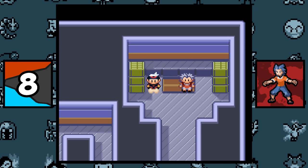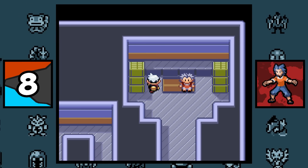In Ruby and Sapphire, there's a ledge behind Brawly in his gym, though he can only hop over it if you used cheats.